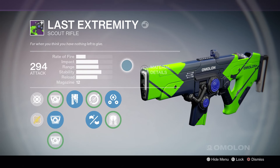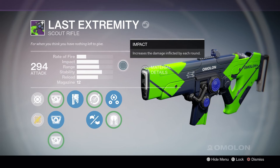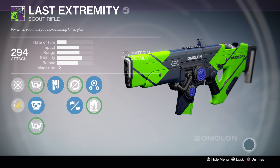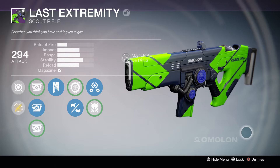Now, before we get into it, I do want to mention this is a low rate of fire, high impact Scout, very similar to Call of Vance's Duty, Hand of Judgment, and also the Cockatrice from the Gunsmith. Anyway, let's take a look at the aesthetics. Alright, pretty sweet looking. Let's just get right into the gameplay.